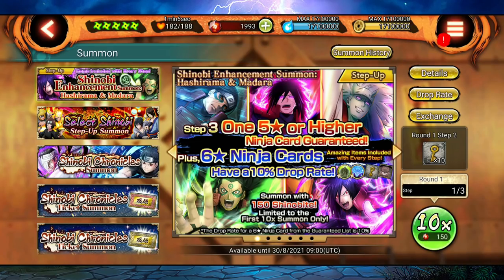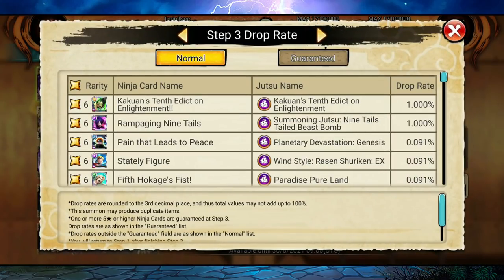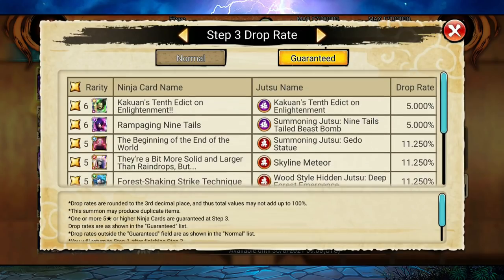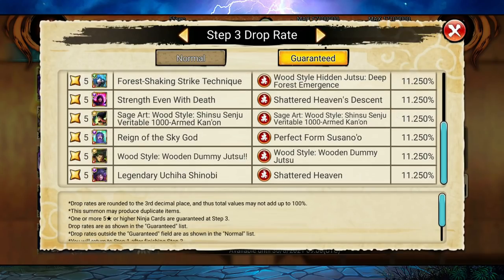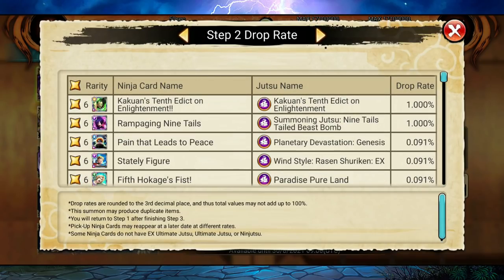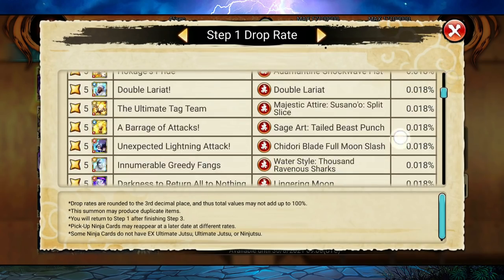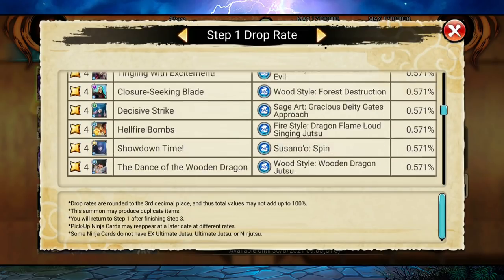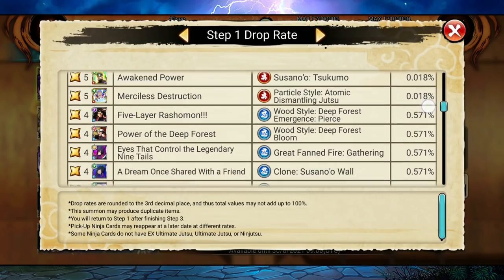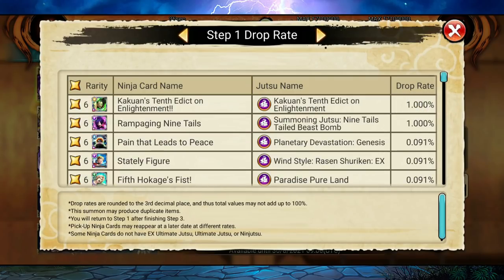The drop rates are decent. Step 1 is 152 nobites for first time only. Step 3 has like 5% drop rate for excels, and the rest are other Madaras and Hashiramas. The 4-star rate is a little low — 0.57% — and the excel drop rate is 1% at step 1 and step 2.